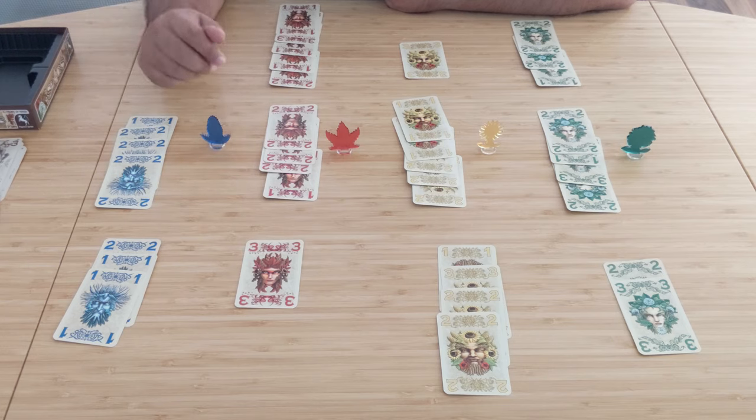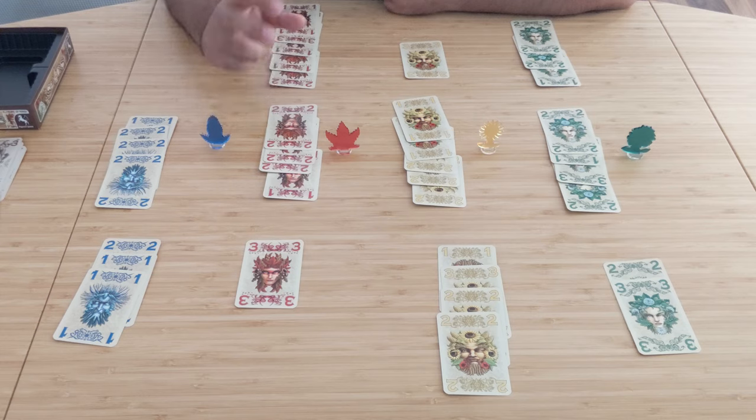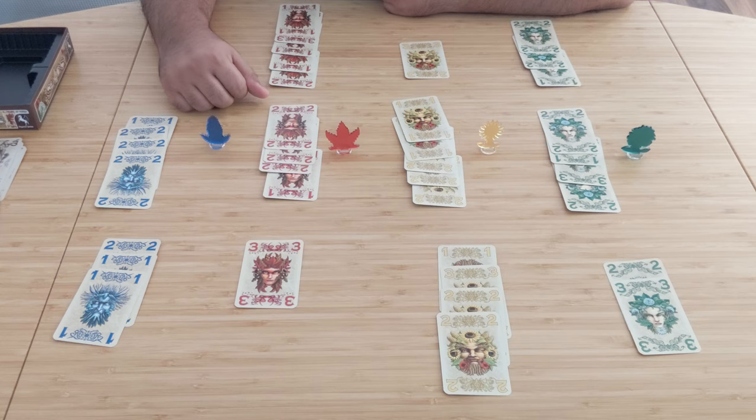There is a variant at the end of the rulebook worth trying. Because turn order never changes over the game — players just alternate taking actions and giving out cards — if you feel there might be a first-player advantage or disadvantage, you could play two back-to-back games to even that out, with each player being the start player for one game. In my experience the first-player advantage didn't feel strong, but it's something to consider.